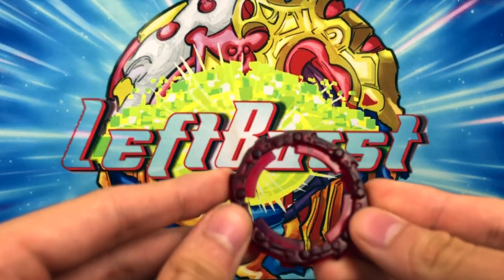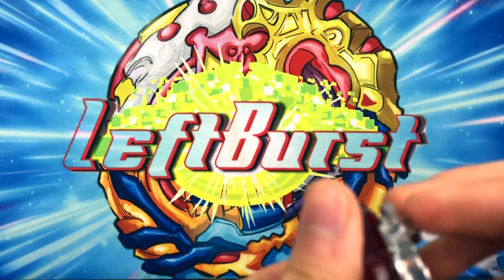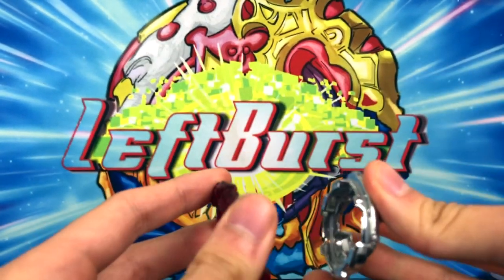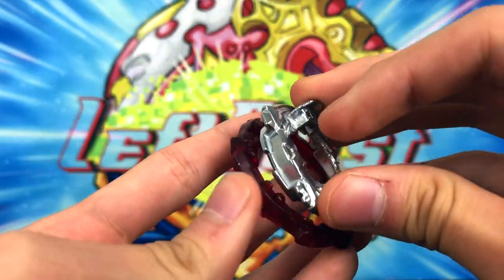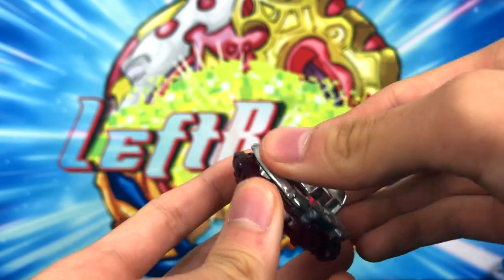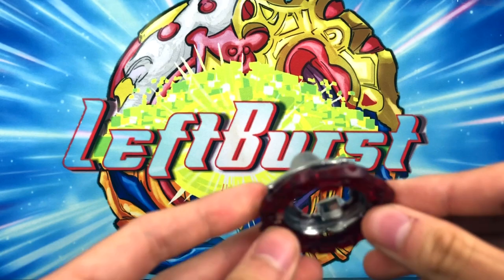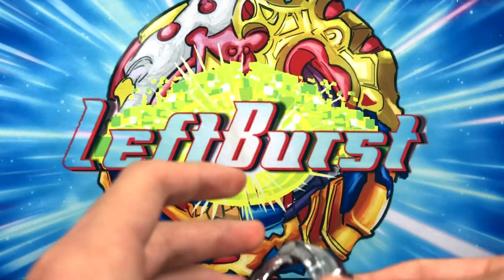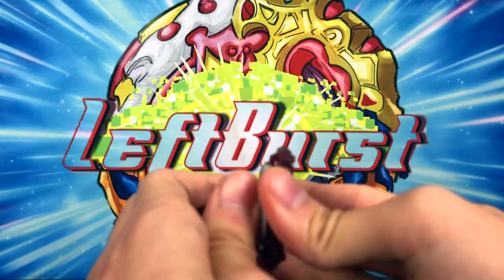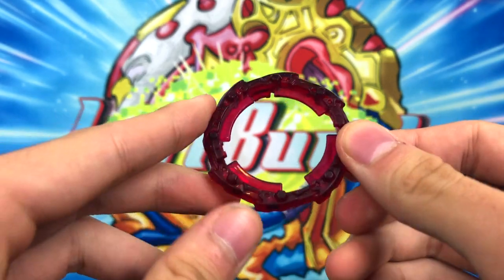Moving on to the next part — this is the newest frame, the Turn frame. What the Turn frame does is basically the same thing as the Lift frame, where you can have it in one mode and then turn it around to the other mode. Honestly I don't really understand what's the point — I don't even see a difference between the two modes. They look really low to the ground so they're gonna scrape, so this frame probably sucks. But at least it's a really nice red color — it actually looks so nice.